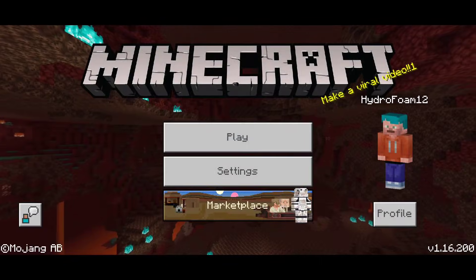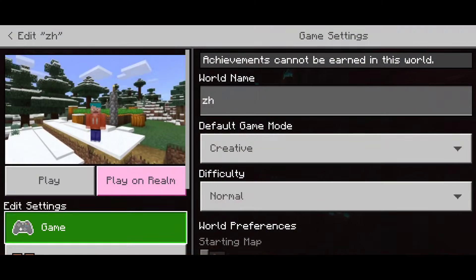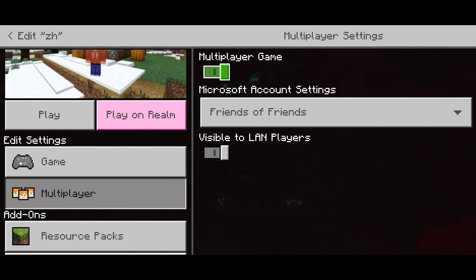The second solution is to click on edit on your world and then head into multiplayer and see if multiplayer game is turned on. Usually for people facing this issue, their multiplayer game will be turned off, so just go ahead and click on that to enable it.